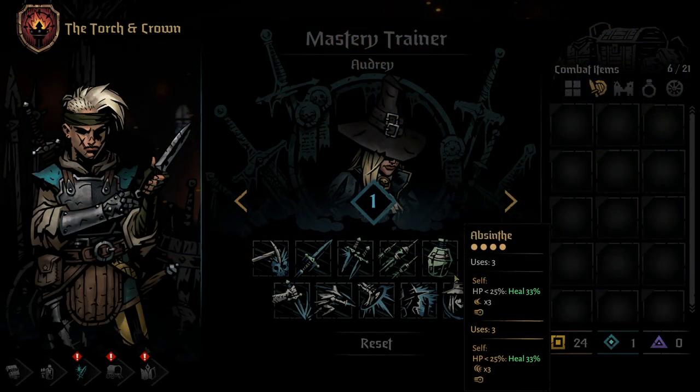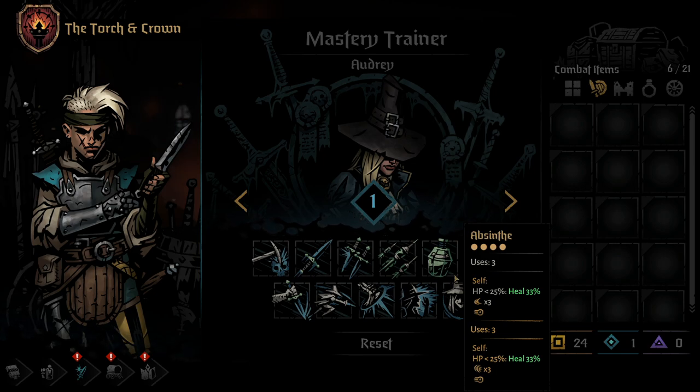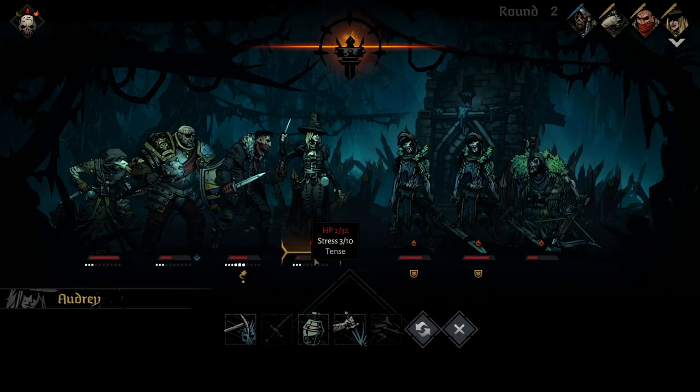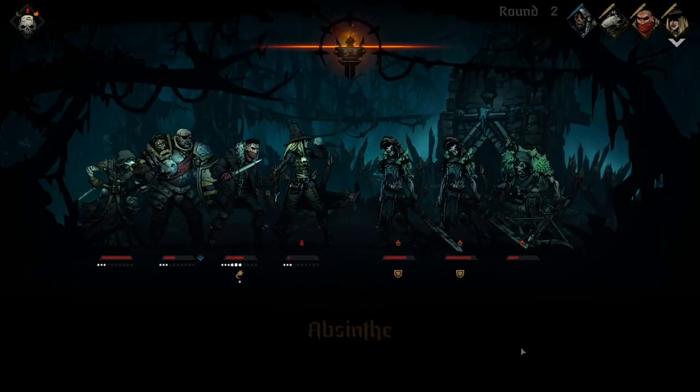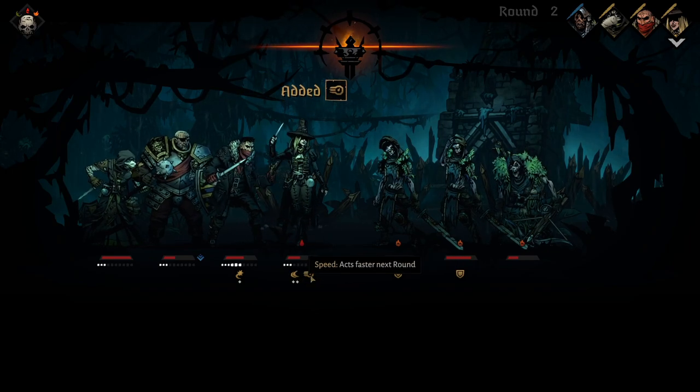Next, we have the recently nerfed 5th skill of the Grave Robber, Absinthe. Absinthe is a self-heal that, if under 25% health, will heal the Grave Robber for 33% of her maximum HP. The skill will also leave her with 3 Dodge Tokens, making it so that the next 3 attacks against her have a 50% chance to miss. It also leaves her with a Speed Token, which will increase her position in the turn order for the next round. Using a Mastery Point will upgrade the Dodge Tokens into Dodge Plus Tokens, which have a 75% chance to dodge rather than the base 50%. Regardless of the upgrade, this move can now only be used 3 times a battle — before the nerf, you could use it as much as you wanted.